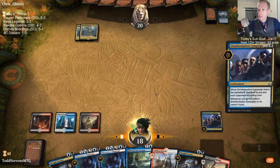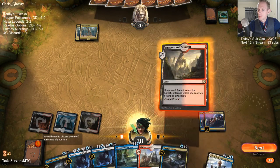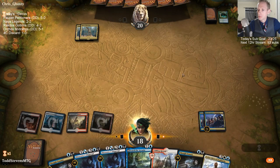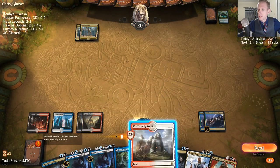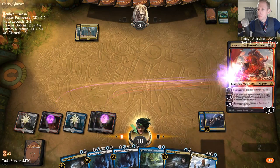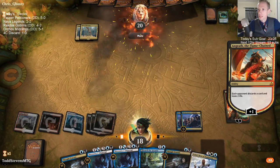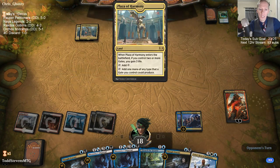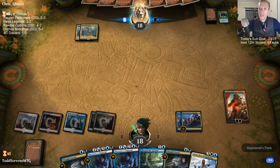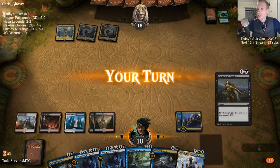I only have one blue mana — it's kind of difficult to cast a lot of spells with only one blue mana. No Circuitous Route. Yeah, they're a Gates deck — they just kept colorless lands, those lands don't even add any color. We're missing the free discard value of our opponent just discarding at end step.